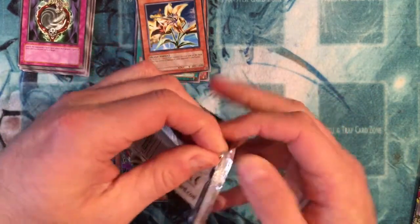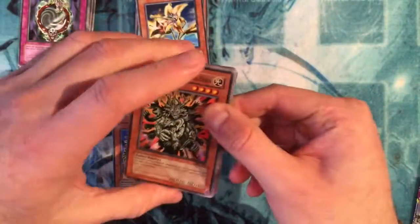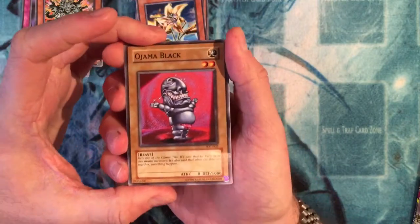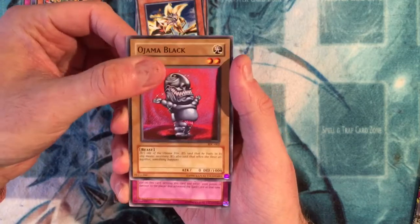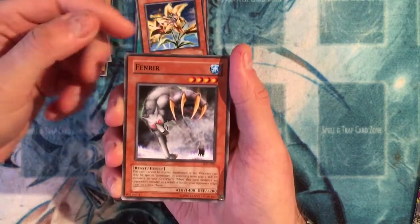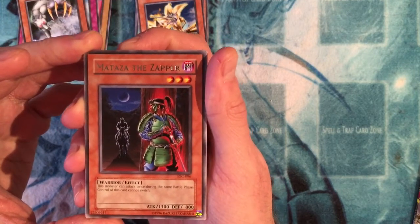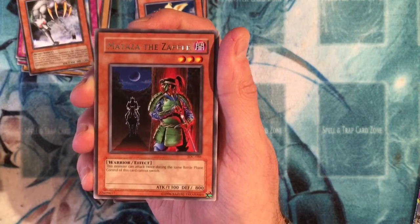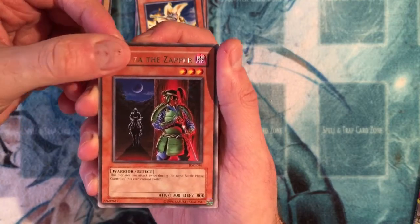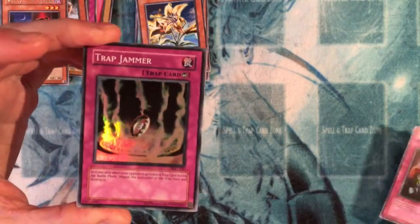As I said, I got a foil in the pack I opened earlier so I'm not really hoping for much in this one — cool if we get two out of three foils, that'd be cool. Another Manju of the 10,000 Hands, Ojama Black — Ojamas, I think this was the first set they were in, maybe. There's always a few Ojama fun decks going around. Tower of Babel, Fenrir, and the rare is Matazza the Zapper: three-star warrior effect monster, 1300 attack, 800 defense. This monster can attack twice during the same battle phase — there's a bit of a theme of that in this set.